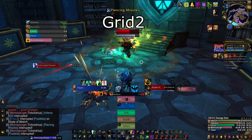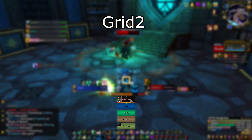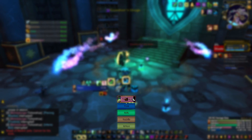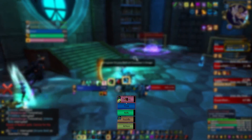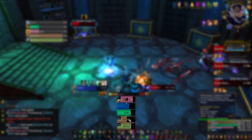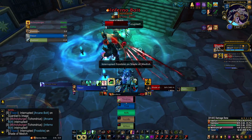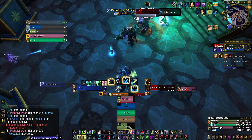I use Grid2 as my party and raid frame addon. This functions much the same as ElvUI and VuhDo, but Grid2 is arguably easier to modify on the go. What separates third-party frame addons from the Blizzard default ones is the extra information and customisability you can incorporate into them. In high keys and Mythic raiding, it's almost essential to know when people are using personals — for instance, you can make a calculated decision to give your external to a player preventing them from dying. There's no secret to high-end PvE in WoW: it's all about having more information to minimise mistakes. Below you will find links to video guides on the following three raid frame addons if you're looking for more detail.